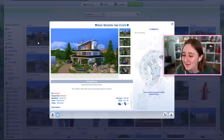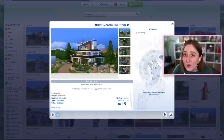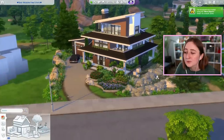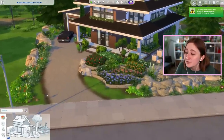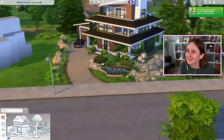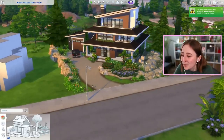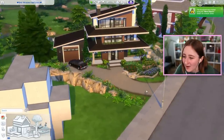Here is the base game Modern Fam Estate by Aner3 on the gallery. I feel like I can't just not show you this one because every time they do one of my shell challenges, their download is always one of the most popular from the whole hashtag. They just knock it out of the park every time, and they do so many cool base game builds. This one is a completely different vibe from the last one. I'm noticing a couple of Ps — ponds and plants. I don't think we've seen a pet corner yet today since it's base game and there are no cats and dogs here.